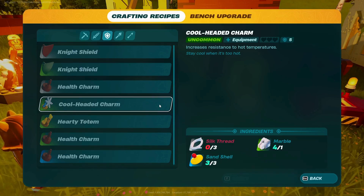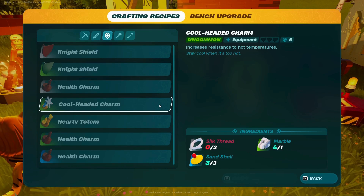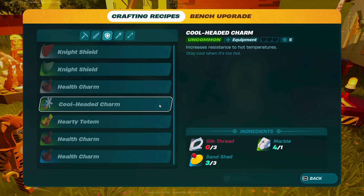We're also going to want to make the cool-headed charm if we can. It will take three silk thread, one marble, and three sand shells. The sand shells are obtained from the crab-like creatures in the desert biome specifically.